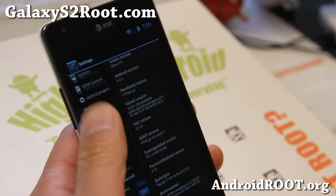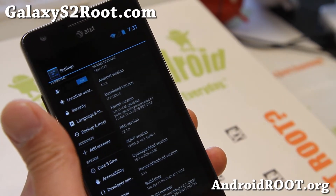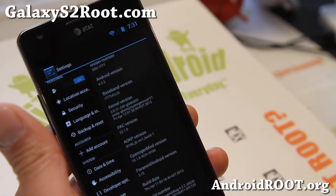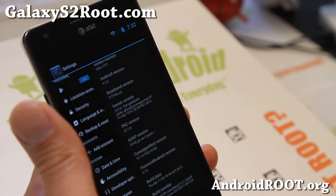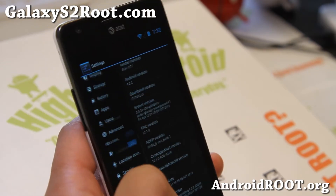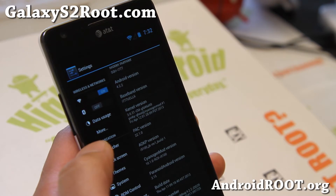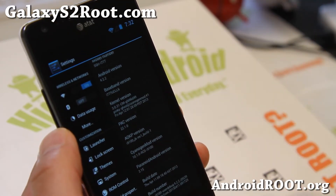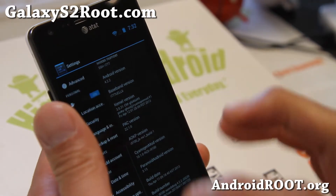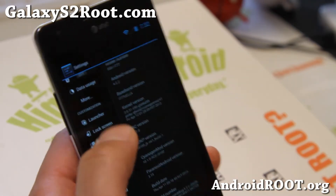For those of you who don't know, this is a ROM made up of AOKP, CyanogenMod CM10.1, and ParanoidAndroid 3.15, which is also the latest version of ParanoidAndroid. And since you can't get JellyBam — which is a similar ROM — for the i777, you can get this one. It's actually probably more stable than JellyBam.